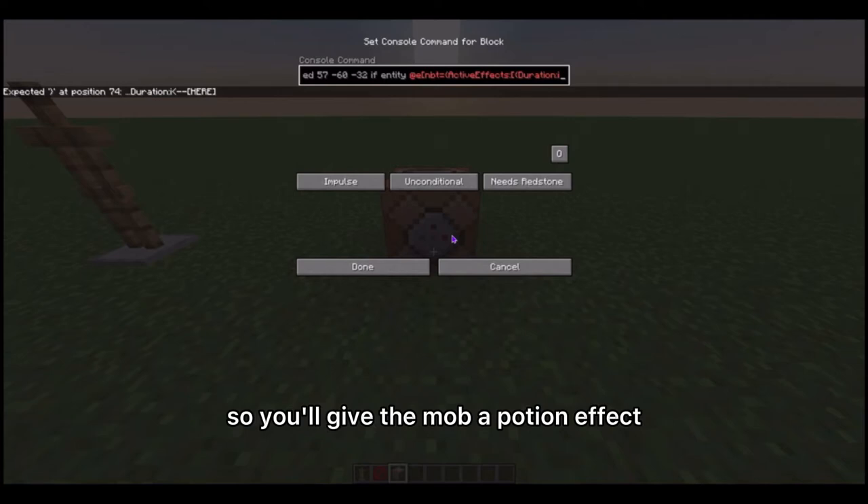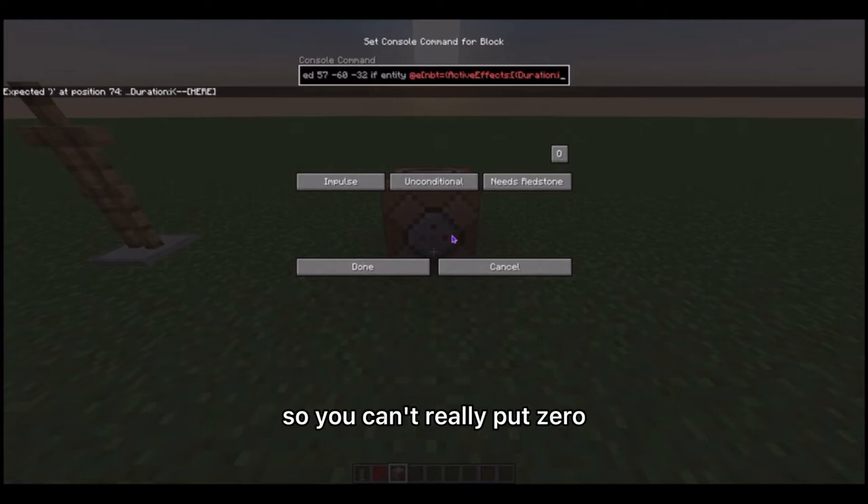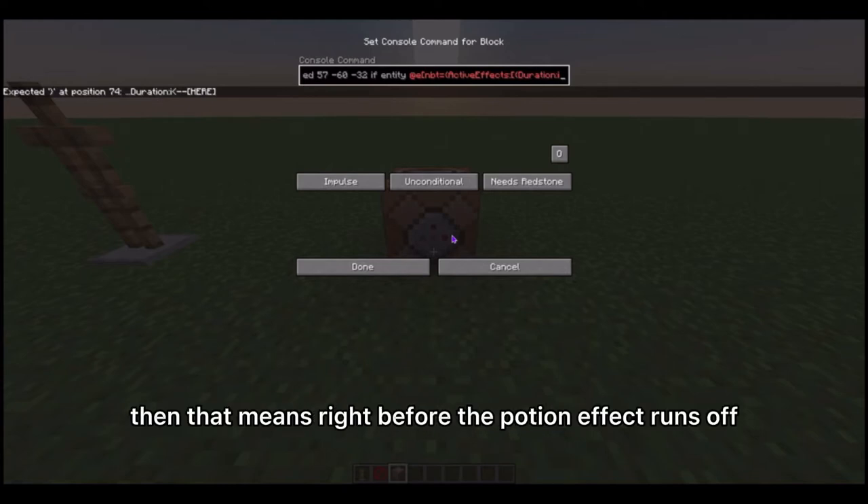You'll give the mob a potion effect and that's when the timer starts for your command. You can't really put zero, so if you put one, that means right before the potion effect runs off the command will run.